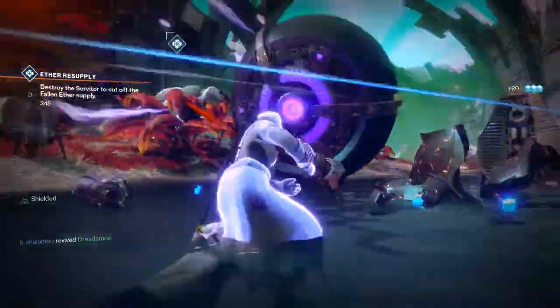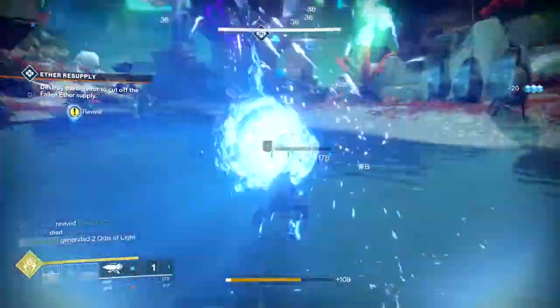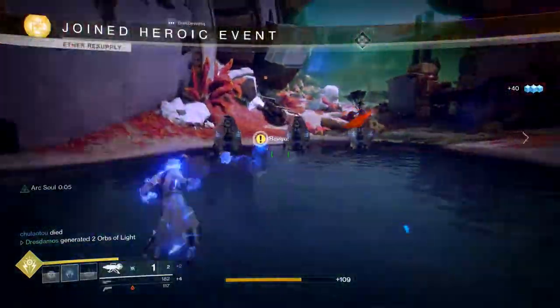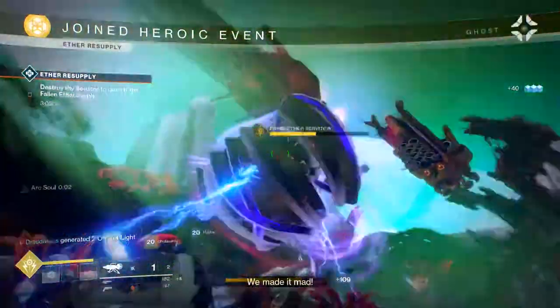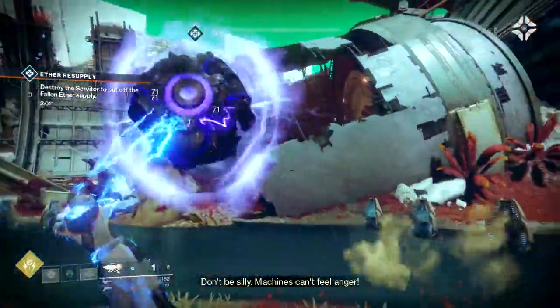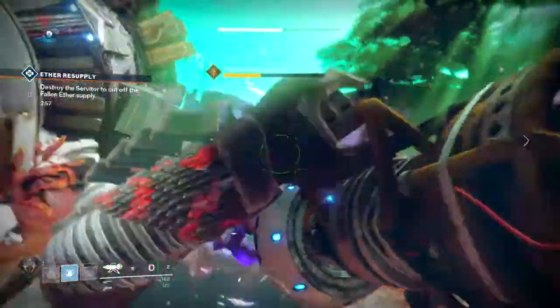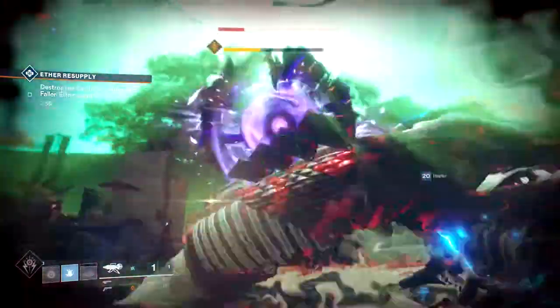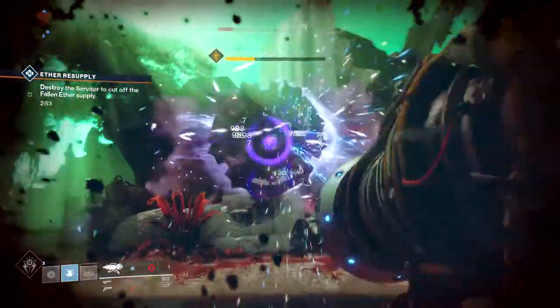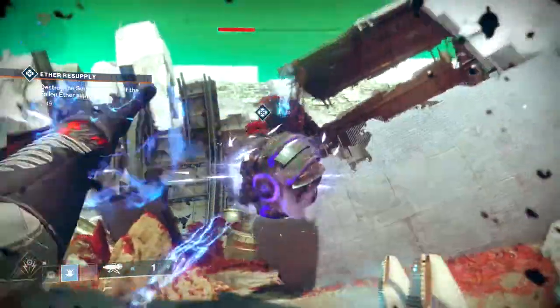And now we have Aether Resupply. In order to activate the heroic section of this public event, you will need to destroy three small servitors that appear underneath the servitor when he has reached a certain health point. Once you do, the heroic public event will begin. The giant servitor will become very angry and begin to attack very quickly and deal more damage. All you have to do is finish destroying the servitor and you'll be able to collect your loot.